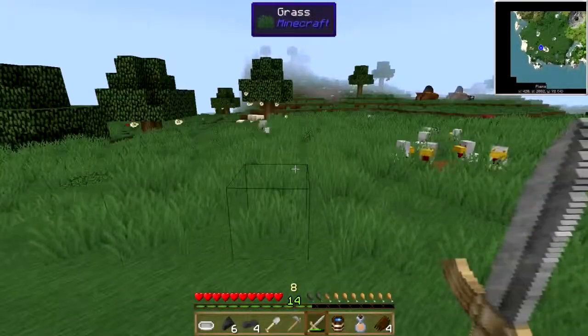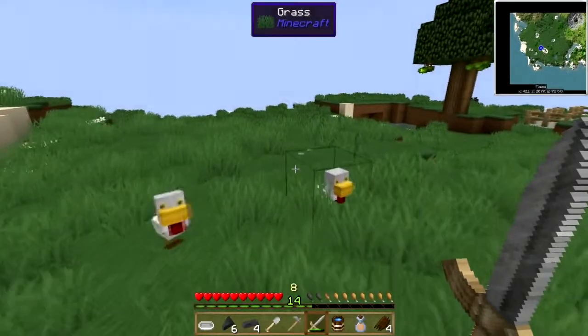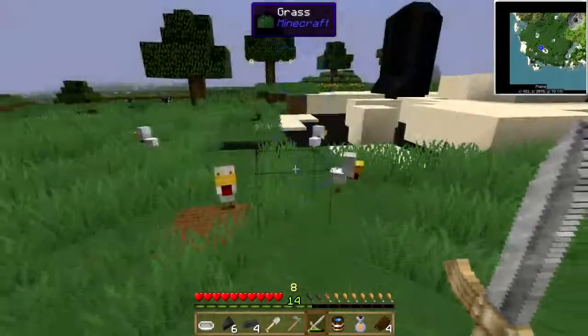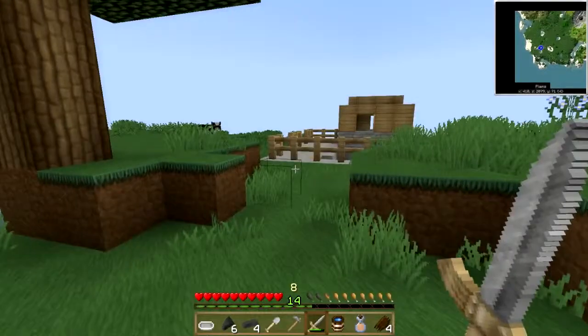Wow, that's excellent! That will give me chicken — I need chicken. Oh, I don't have a safari net on me. Poop. Okay chickens, y'all just chill out here, grow big and strong, and I'll come whack a few of you later.